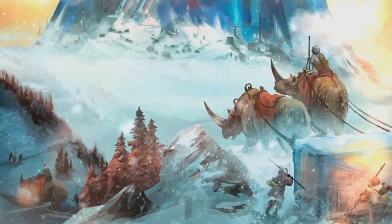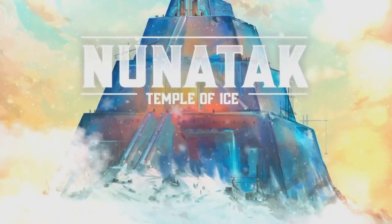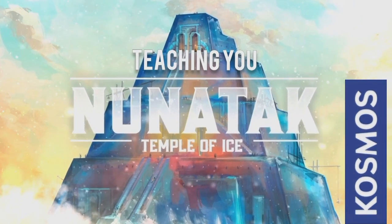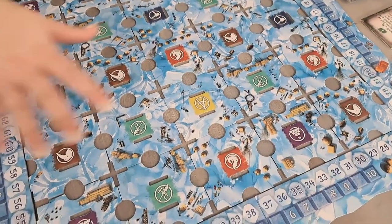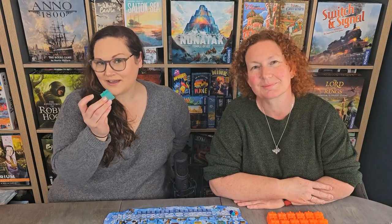Today we're going to be building up Ice Temples and teaching you how to play Noon Attack. I'm Nikki and this is Libby, and we're really excited to show you this fantastic one-to-four player game. In this game we're going to be building up an ice temple, which looks fantastic on the table, and the way we're going to be doing that is by placing our little cubes onto the board and also doing some set collection.